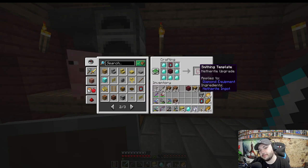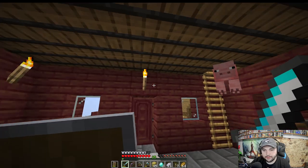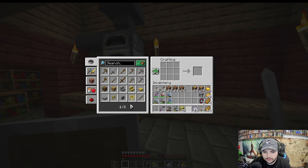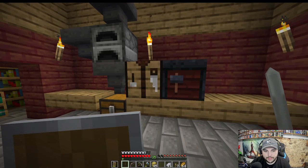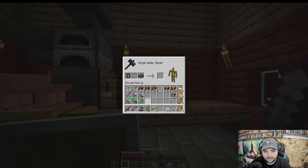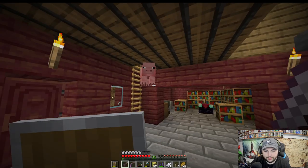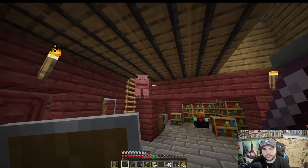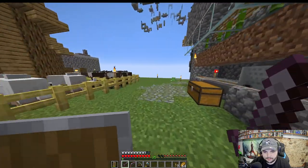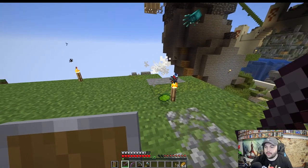We can make another smithing template — actually two. Let me make a diamond sword and netherite it. Bam — Netherite sword, very nice! And the boots — let's Netherite those too. Bam, Netherite boots. We can re-enchant those later, but first let's build out this area to try and get pillagers to spawn.